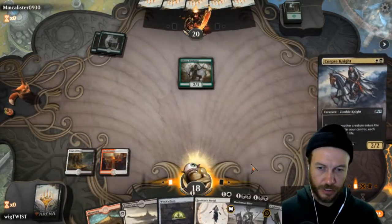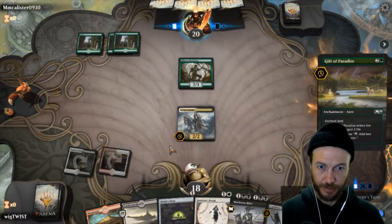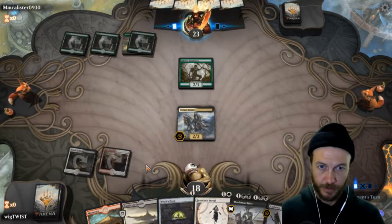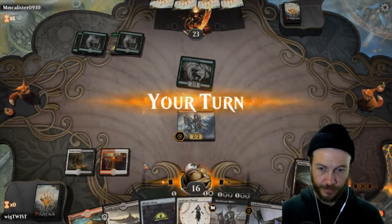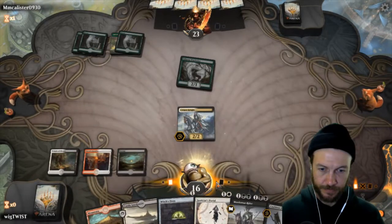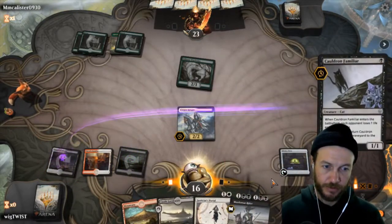Corpse Knight, and then next turn we can play the cat with the oven. Before he kills him, hopefully. We're not going to block. We get a double double drain, plus the two damage. That's good damage so far.